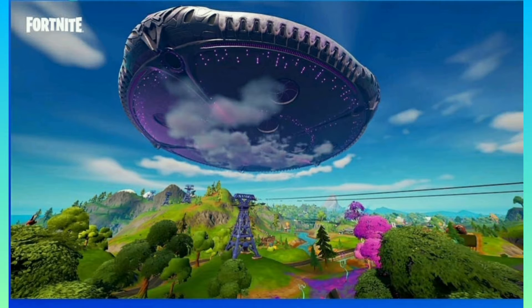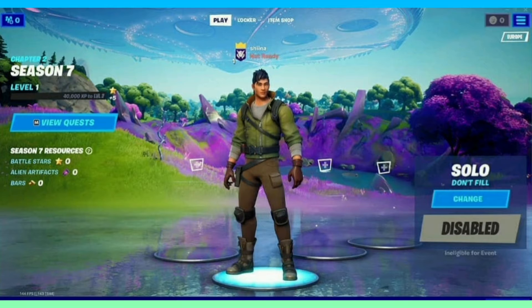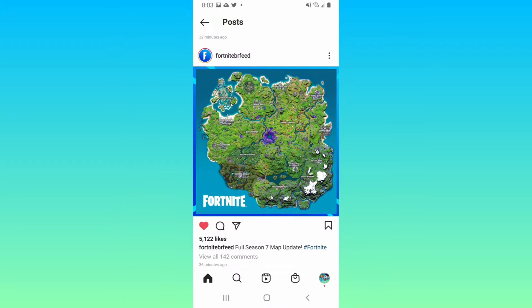There will be a big mothership floating around the island. It looks pretty big and it's above the clouds, so I'm not sure if you can land on it yet. There's a lot of Kevin energy around the island with the purple trees and stuff, and that can be seen in the lobby with the mothership in the sky. It is Season 7. The map is here — obviously the spire has collapsed and left purple markings all over the map, which are pretty weird.